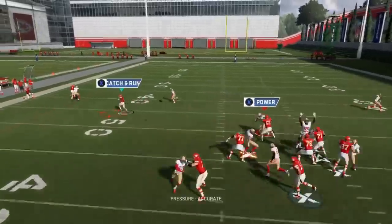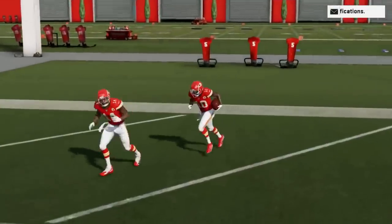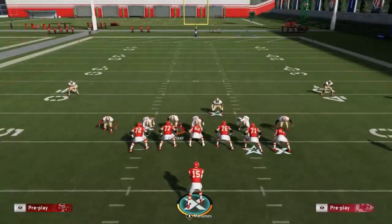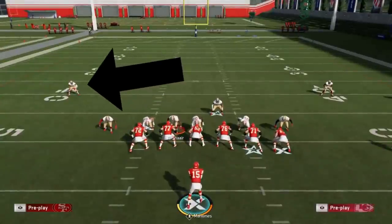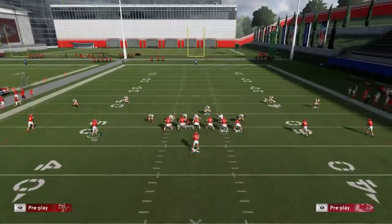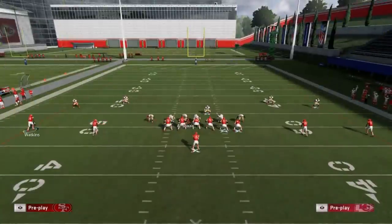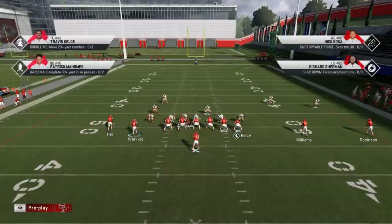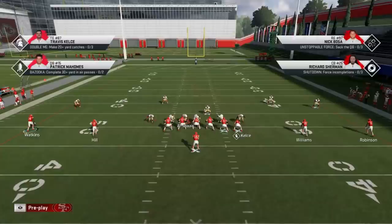I just drop back until I have time to throw. If you ever see somebody running man zero, that's probably one of the best ways to beat it. Reading man zero is really simple — man coverages typically align defenders over their assignment. These safeties being spread wide like this — there's no defense in the game that spreads safeties out like this. Motioning a receiver can give it away too. You can see how the corner follows, staying right in front of them. One of the easiest ways to read it is how the safeties align centered over the receiver they're assigned to.